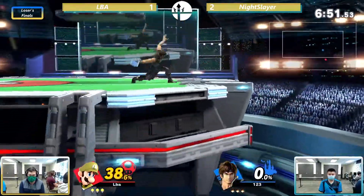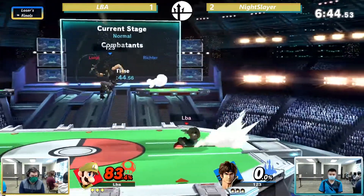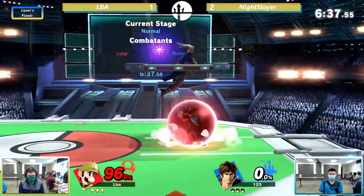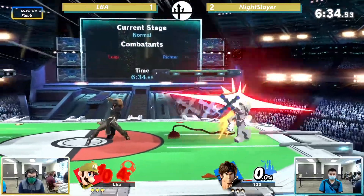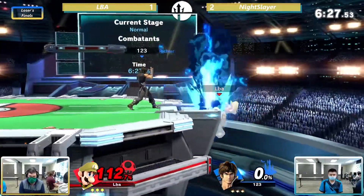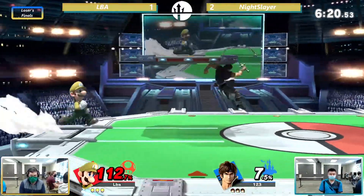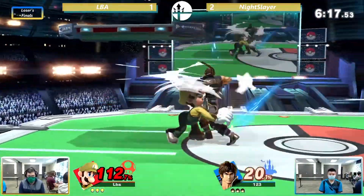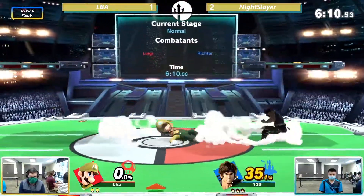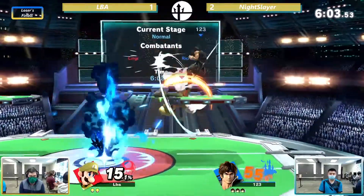This should be interesting — Luigi doesn't have the cape that Mario does, so he can't deal with projectiles as easily. That Misfire — so lucky, but unfortunately he still gets punished for it. The Misfire: sometimes you want it, sometimes you don't. Both players dodging in tandem — quite funny. LBA is having such a hard time getting up from this ledge. Night Slayer hasn't been touched yet. Finally getting onto stage — Night Slayer gets hit with a fireball, but LBA has a lot of work to do. He gets caught in a Holy Water and gets killed.